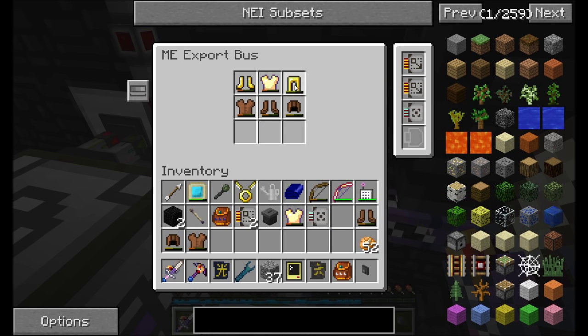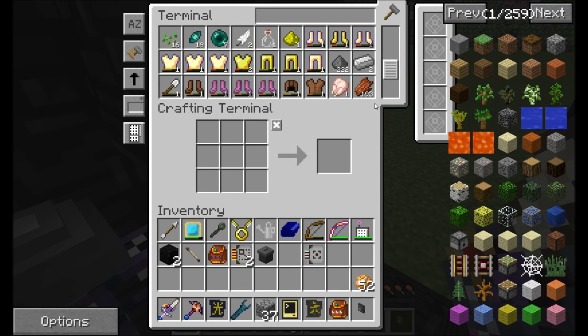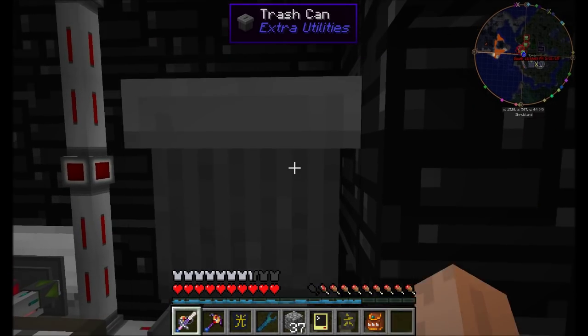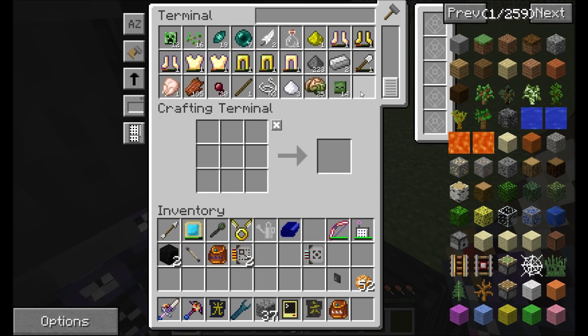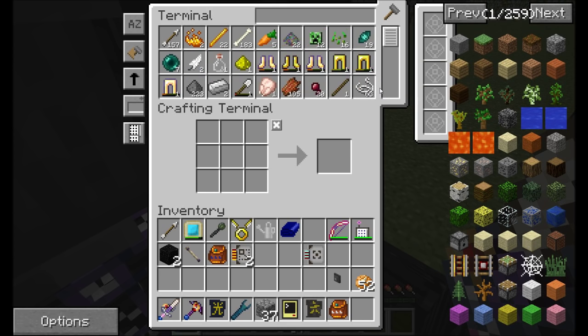That should be a good thing to configure so far. I guess I don't have a golden helmet yet, probably not. And then the bow, of course, which I forgot. That should be a good start, so we'll get the bow in there. And then we'll just drop a trash can on, and then it should start exporting all those items to the trash can. You can see things are disappearing from there. Let's give it a second and make sure that it actually does destroy all that stuff. It'll only export the items that I put in the filter, so it won't be deleting any other items, which is pretty much exactly what we want.